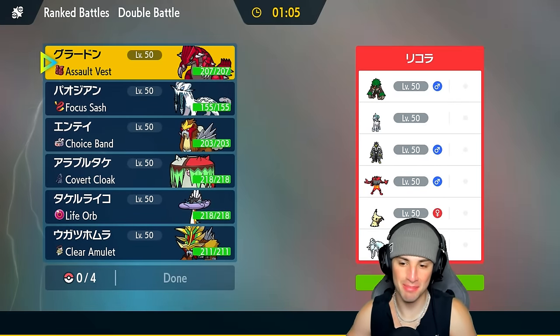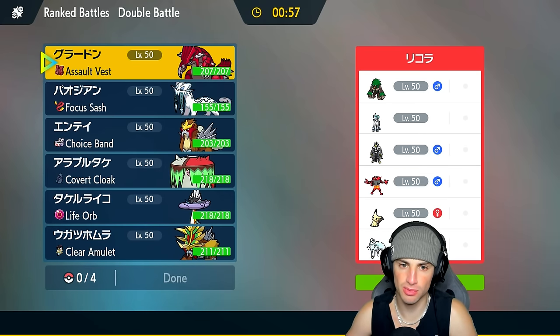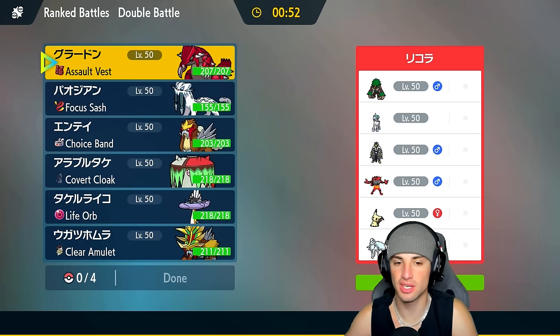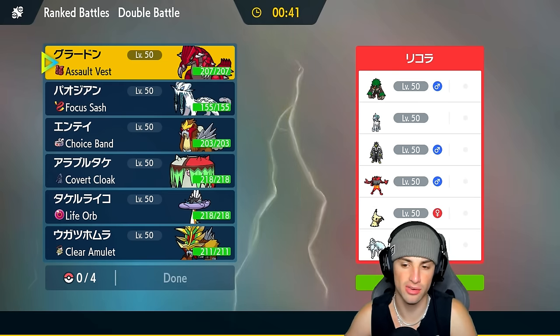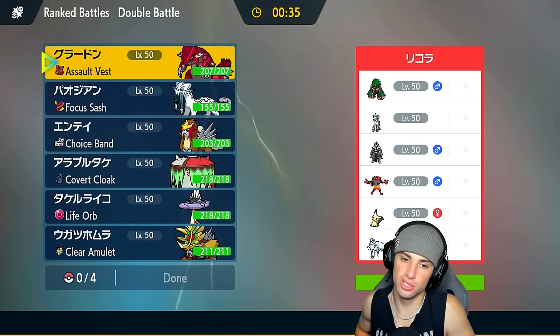Looking to go back-to-back in match number two, but we have a little bit of a problem — Alolan Ninetales. I hate that Pokémon so much. They might lead it, and we might just want to go Groudon for the lead. That's our only problem — I would love weather control because my team thrives off it, but if they go Ninetales and take weather away it's going to be tough. We do have Brick Break on Groudon though, which is good. They've also got Ice Rider Calyrex, Mimikyu for Trick Room, Rillaboom, and Incineroar.